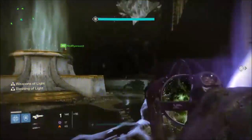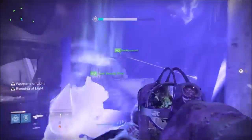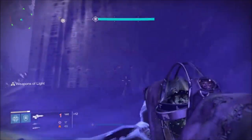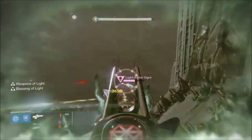Once that's done, drop your bubble, wait for both buffs to activate, slide out, DPS down and kill ogre one, sliding back into the bubble to refresh both buffs. Kill ogre two, again for three, and finally four. Once all ogres are down, the runner should have the spark.